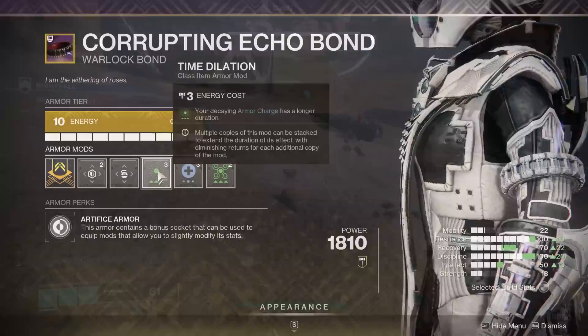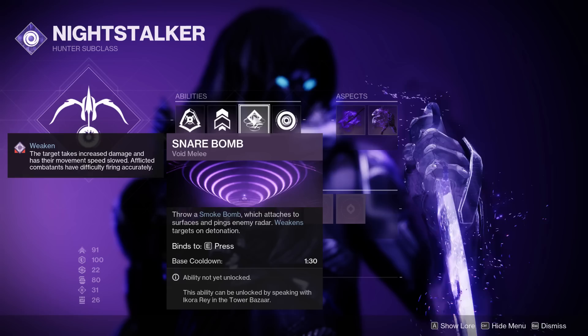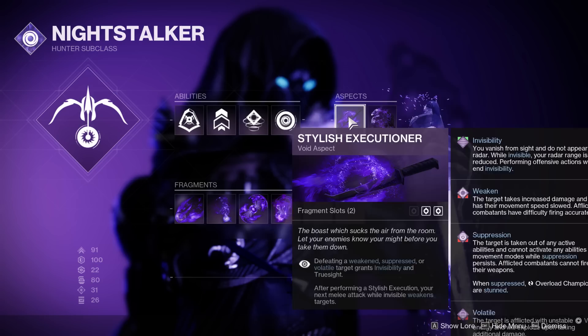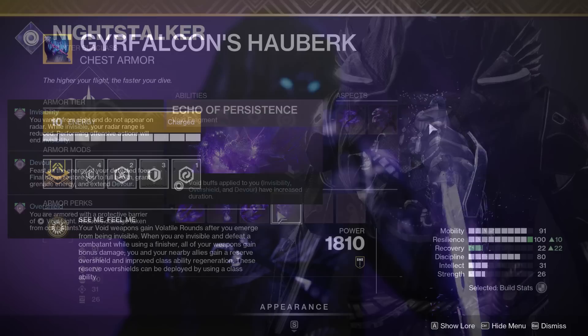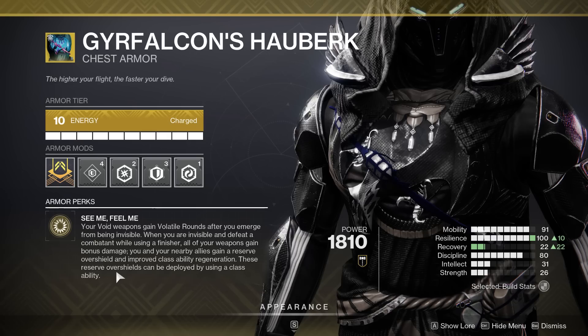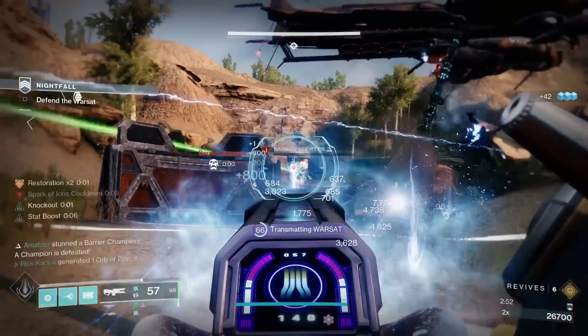Last but certainly not least, we have the Hunter running the Night Stalker subclass — the Deadfall super, Marksman's Dodge, Snare Bomb, and Vortex Grenade. The aspects are Stylish Executioner combined with Vanishing Step for Invisibility. The fragments are Echo of Undermining, Echo of Obscurity, Echo of Starvation, and Echo of Persistence. The featured exotic is the Gear Falcon — this thing is cracked. It's probably the easiest way to get constant volatile rounds and invisibility by simply dodging, going invisible, breaking that invisibility by shooting, and getting volatile rounds.